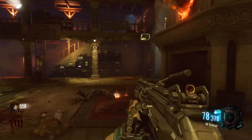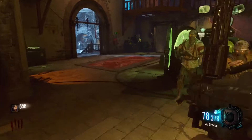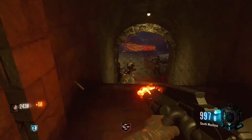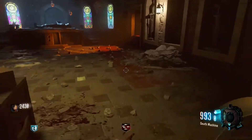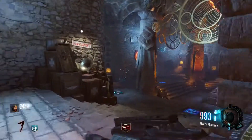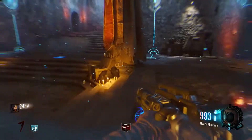The next location is going to be down in the undercraft. Right down here — you're going to go down these stairs, and then down the second set of stairs, and then right when you turn to the right, here he is. That's the third and final dragon.